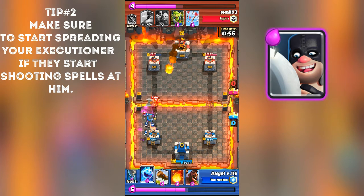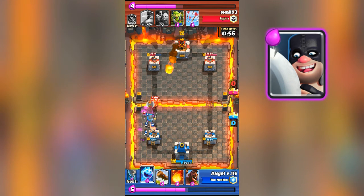If you put your executioner right next to your tower and they rocket it for six elixir, it will be a positive elixir trade in a way. Even though the executioner costs five elixir, the executioner fully dies and they get a big chunk of your tower's health. So that's a big problem.